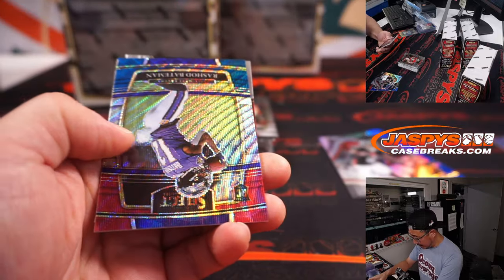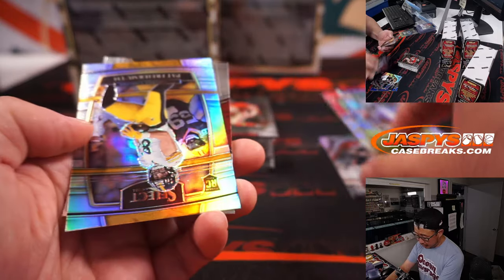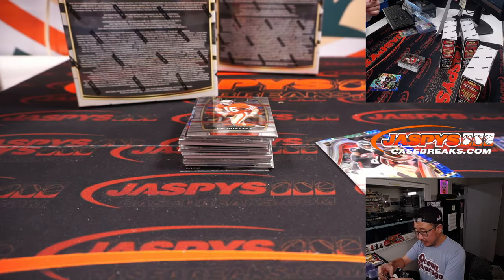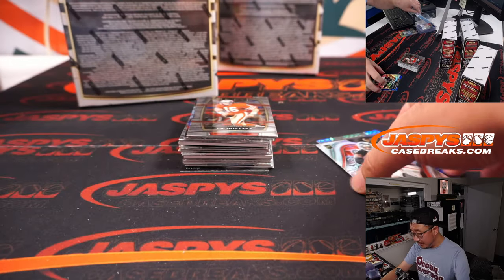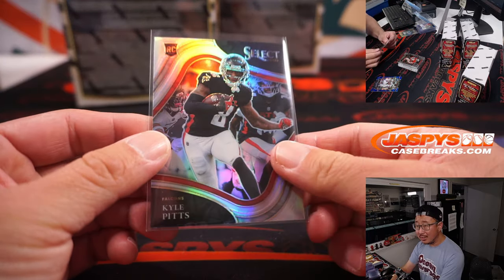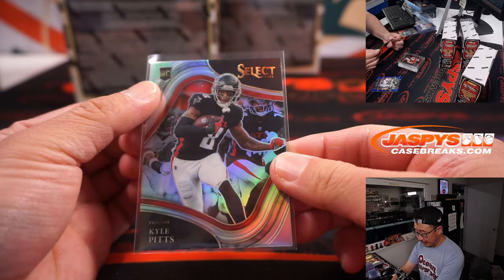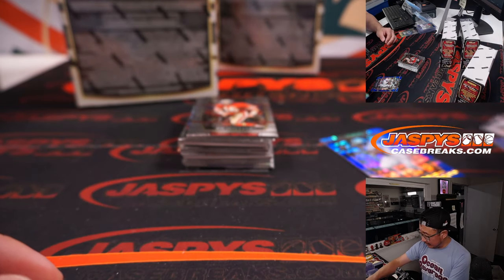Let's see if we've got Kyle Pitts too. Rashad Bateman, Pat Freiermuth, Tom Brady. To 249, Ravens — that's Aaron. And here's the Kyle — this is the field level, it's the shortest print level. That's rookie and silver. That is for Rob and the Falcons.